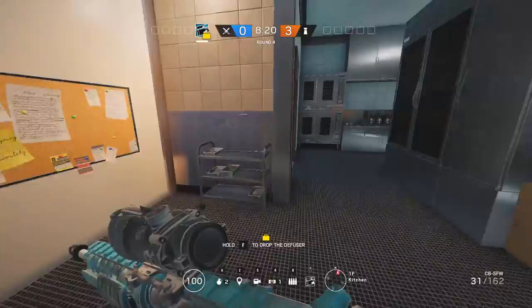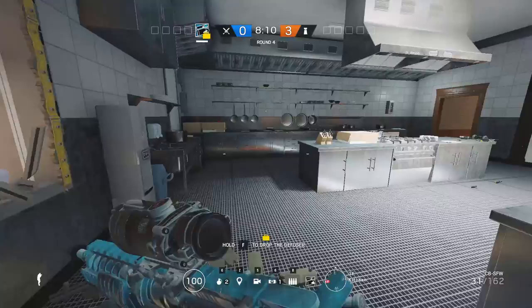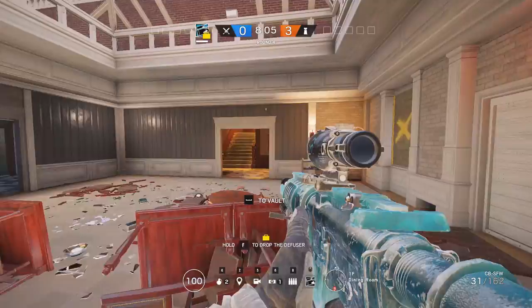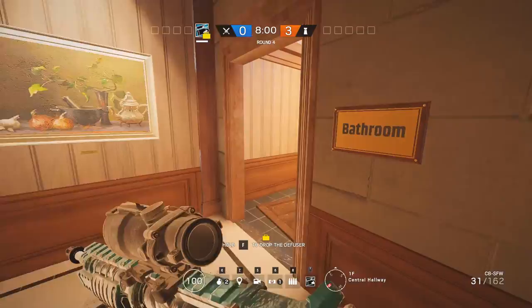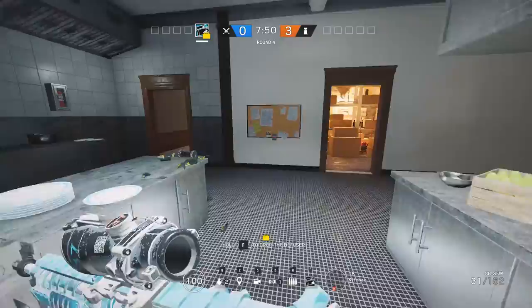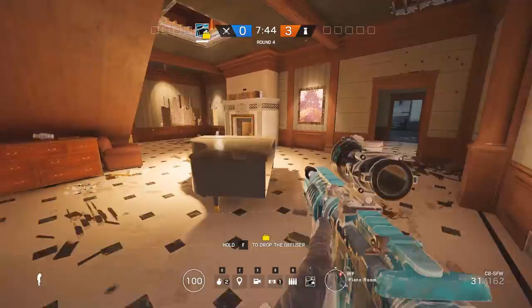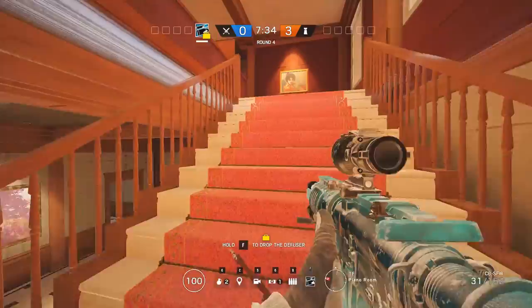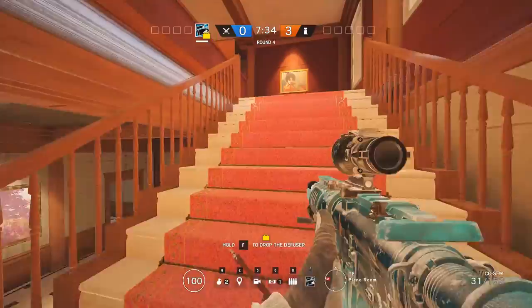I probably wouldn't recommend going for the kitchen site as much unless you have to. If you do, try to make a skylight-side push — you've pretty much got to win your gunfights, get in here, and plant the bomb. Try to have at least one person sitting in the skylight somewhere up top, or even on top of the stairs or in the bathroom — any of this is fine, you just need someone watching the flank. If you're taking upper control, you take it the exact same way as before: somebody in this window, somebody on the hatch, people droning, people entering behind the drone.